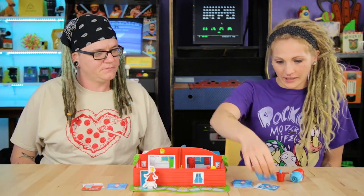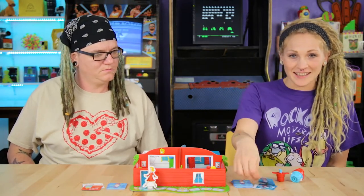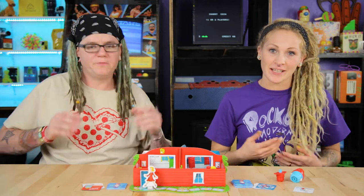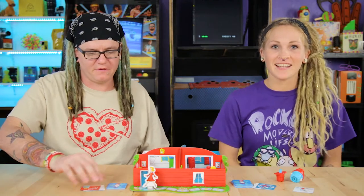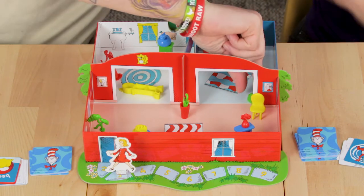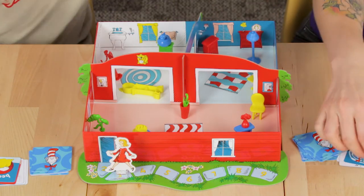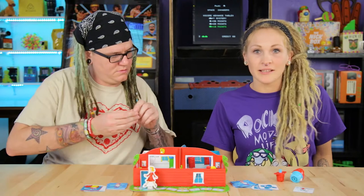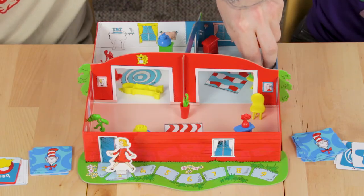Your turn. I got a net card. With the net, I can set it aside, and if I get a Thing 1 or Thing 2 card making them destroy the house, I can play the net instead — it pretty much captures it instead of destroying everything. Let's flip. Bedroom! I'm going to clean up the bedroom — the little telephone. Then I can pick up one thing that's blue, but I don't think there's anything blue knocked over.